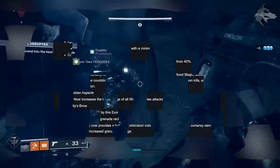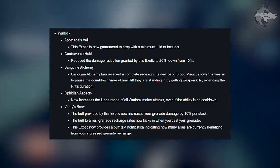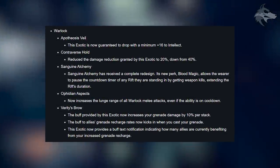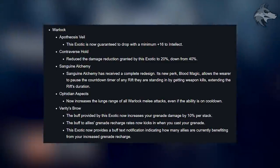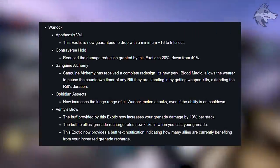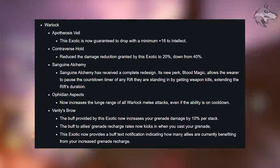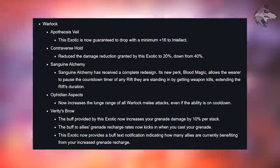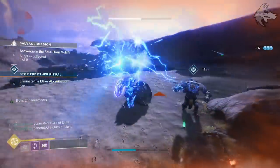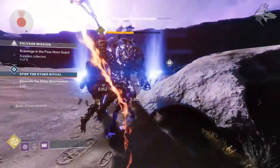For Warlock exotic changes: Apotheosis Veil is now guaranteed to drop with a minimum of plus 16 to intellect. Controverse Hold's damage reduction has been reduced to 20% from 40%. Sanguine Alchemy received a complete redesign with a new perk called Blood Magic, which allows the wearer to pause the countdown timer of any rift they're standing in by getting weapon kills, extending the rift's duration. Ophidian Aspects now increases the lunge range of all Warlock melee attacks even if the ability is on cooldown. Verity's Brow now increases grenade damage by 10% per stack, and the buff to allies' grenade recharge kicks in when you cast your grenade, with a buff text notification showing how many allies are benefiting.